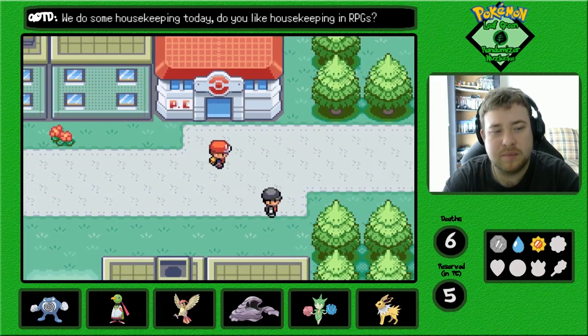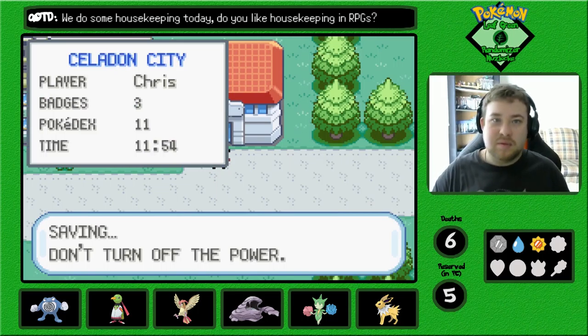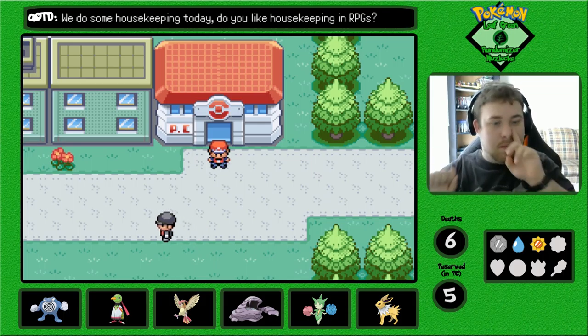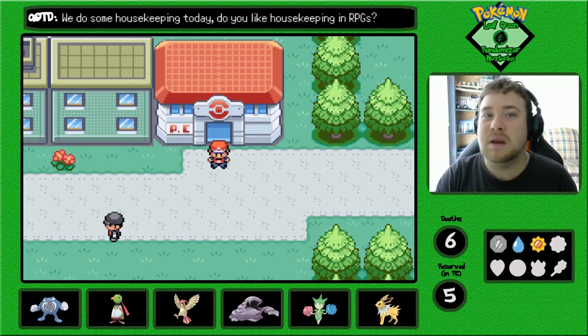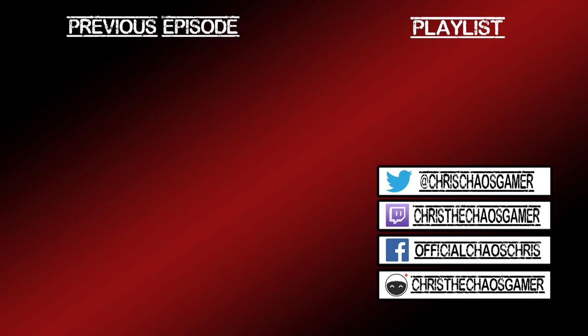My outro is all over the place today, holy man. I'm gonna save. So I'm gonna leave things off here. In the next episode, like I said, we're gonna go back to Route 8, finish off all the trainers there, and we might also start doing the Rocket Game Corner. So if you guys enjoyed the video, be sure to click that thumbs up button. Subscribe to the channel if you haven't already. I'm Chris the Chaos Gamer, and I will see you in the next video.